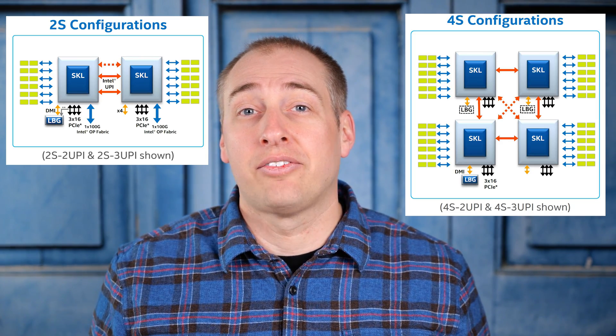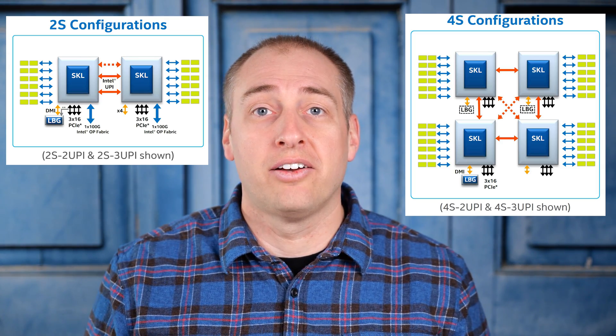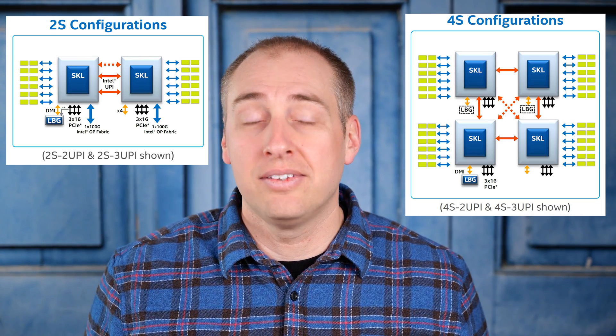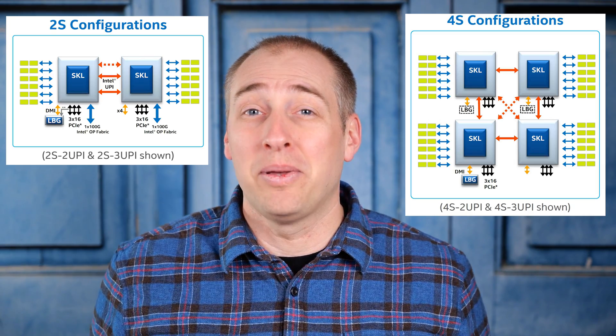When you have to do things like move data from one socket to another — you have high-end GPUs, storage, high-end networking, whatever it is — and you have to start moving a lot of data between CPUs, having only one UPI link is actually kind of a big bottleneck.